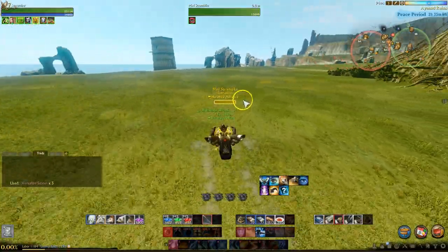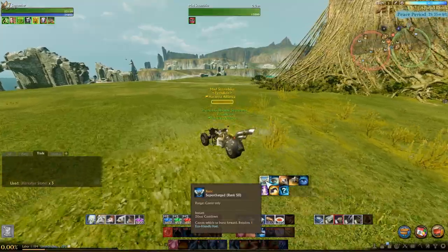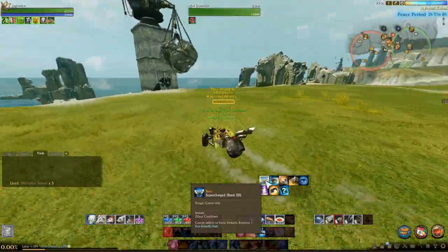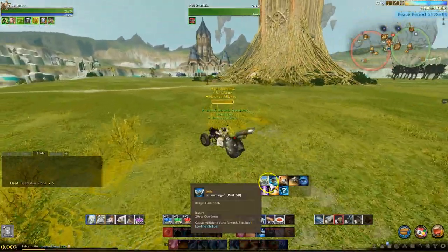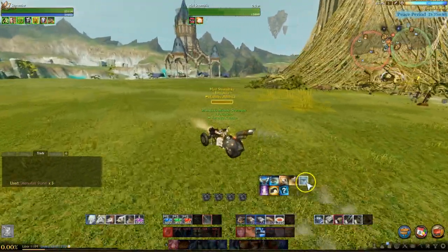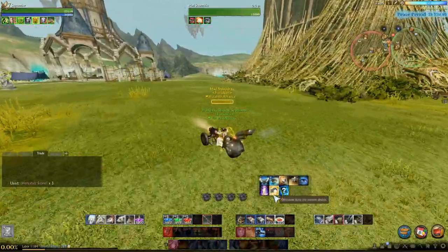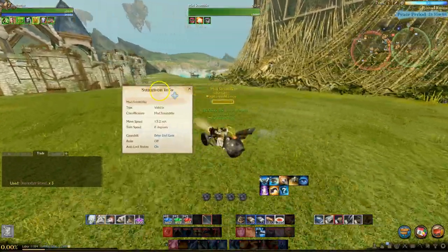The first thing you're going to notice is it's got the pretty standard secondary actions or vehicle actions. The first thing you have here is the EcoBoost option. You also have a jump option, a horn, headlights, as well as the owner's mark, the music, and then, of course, dismount, and then there's the info option so you can see how fast you're going.